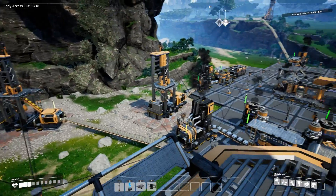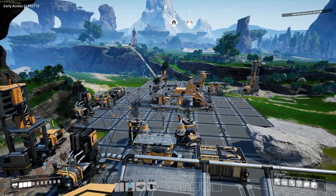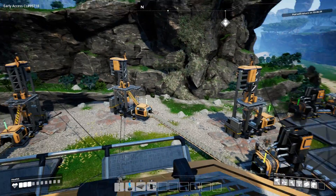When you get to hub level three, you're going to be able to unlock mining units, and we're going to talk about some different ways you can set those up. Some of the things you're really going to want to get going right off the bat: